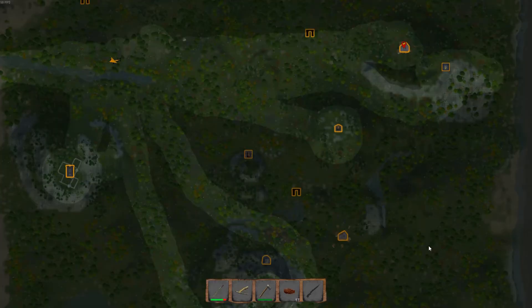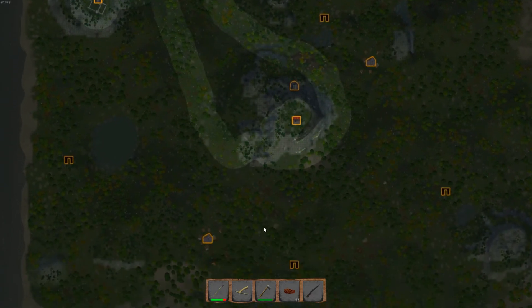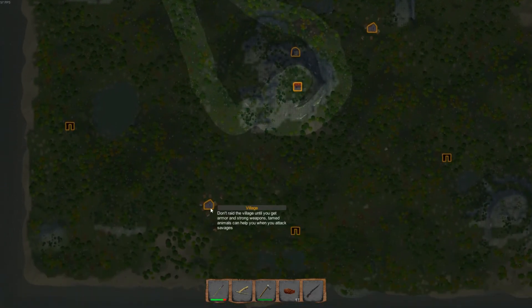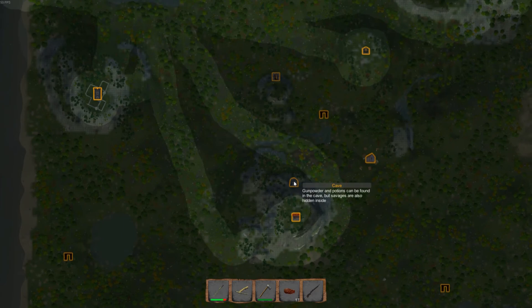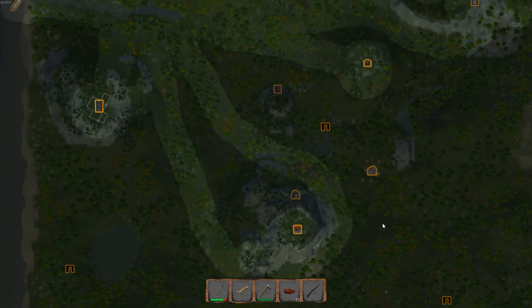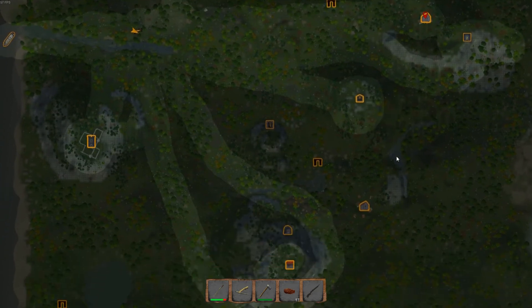The main goal today is I want to go to this other village and get some more fuel. We have one can of fuel, and there's supposed to be one can here. They're spawned in two villages, a town, and a cave. So the town's right here, and here's the cave. Gunpowder and potions can be found in the cave, but savages are also hidden inside. So we have not been to the cave yet, but we're going to go to this next village first.